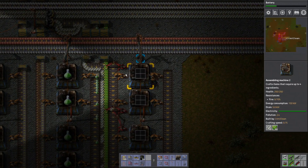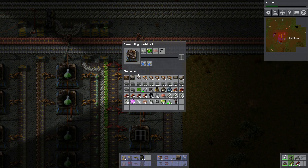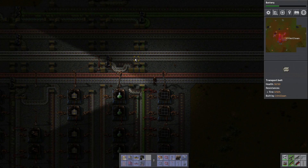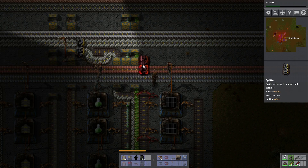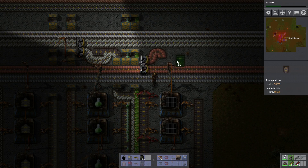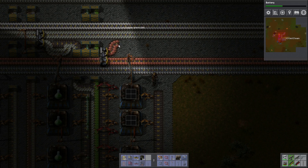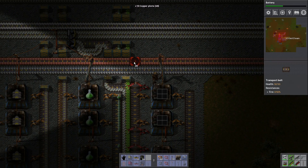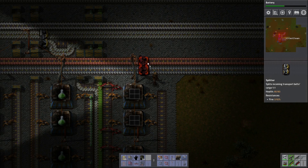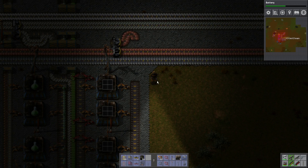We've got the space and if we don't ever have the space we can just move this along two or three blocks, no problem. So we've got steel coming in, we've got circuits coming in. Now the only thing we need is copper plates, which is going to be easy — we just need the room for us to do it, which is not so easy. We're going to need to have a bend and split it off a bit later, have it come down this way. I think this will be nice.